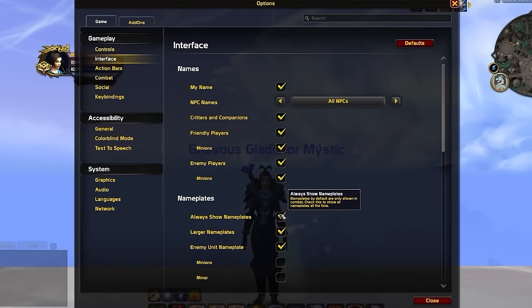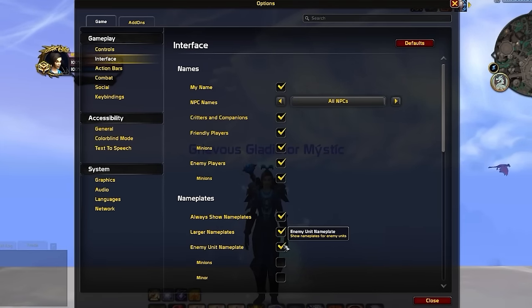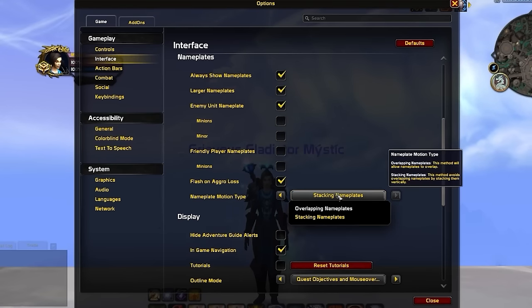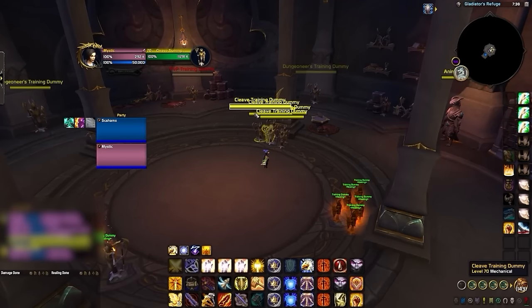Moving into Interface, make sure you enable always show nameplates on enemy units. We'll deal with minions and minor nameplates later with an addon. We also recommend enabling larger nameplates, though you can play without this if you prefer. Healers may want to enable friendly nameplates to more easily track their team's position. The choice between overlapping and stacking nameplates impacts how easy it is to accurately click on nameplates — overlapping makes it obvious where enemy units are positioned, but makes it difficult to click a specific nameplate when several units are stacked together.